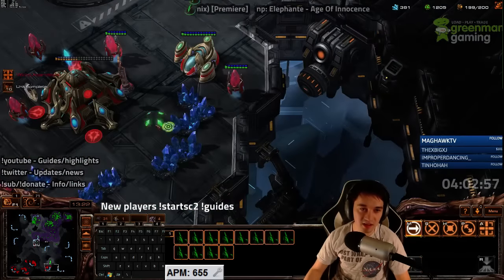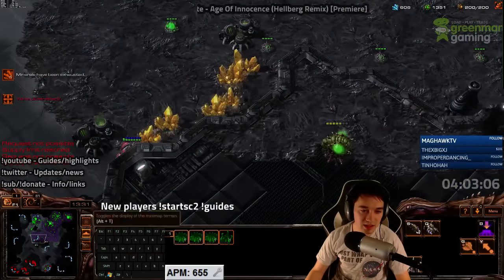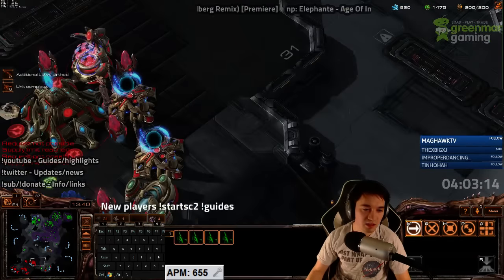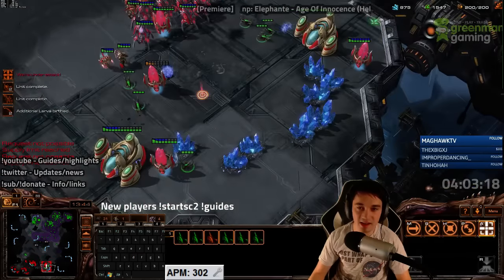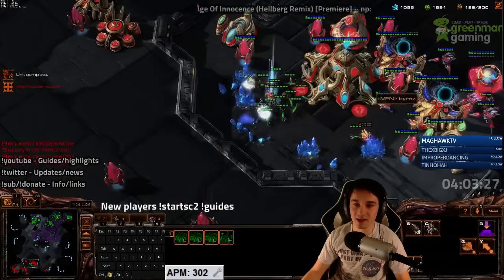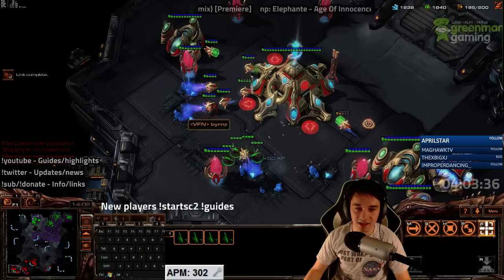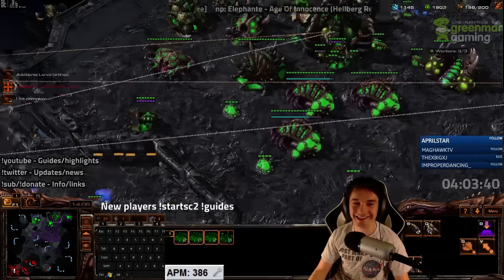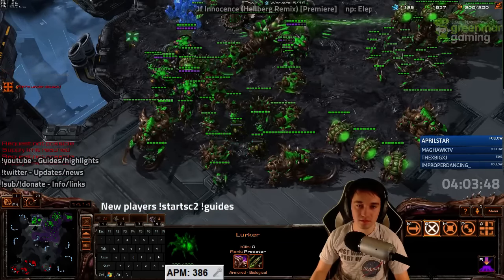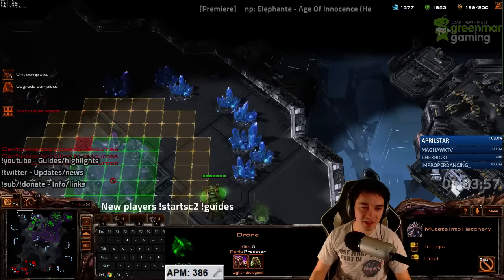I'm even gonna get a spire — broodlords are a good endgame here. He's eventually going to have to fight; he doesn't have a choice in that matter. This disruptor is gonna have a bad day. Gonna run in and get him to chase me a little bit, then go down to this base and kill more probes — just keep them busy on this side. Zerglings are so good. Broodlords are eventually just the ultimate turtle as well.